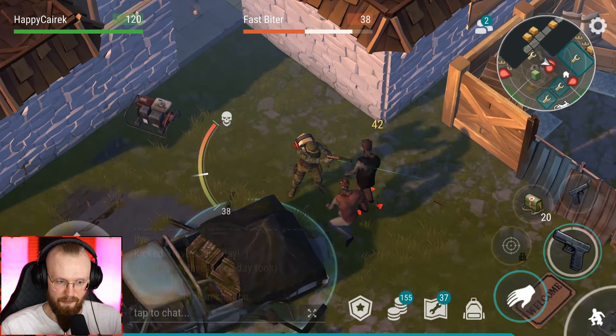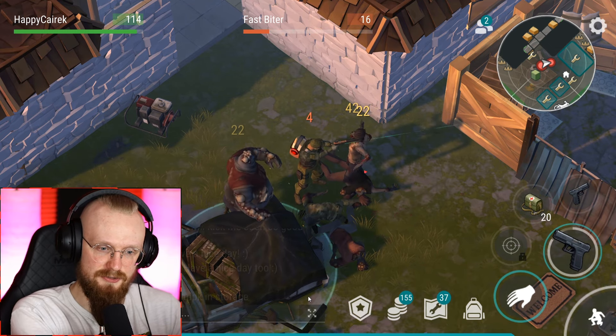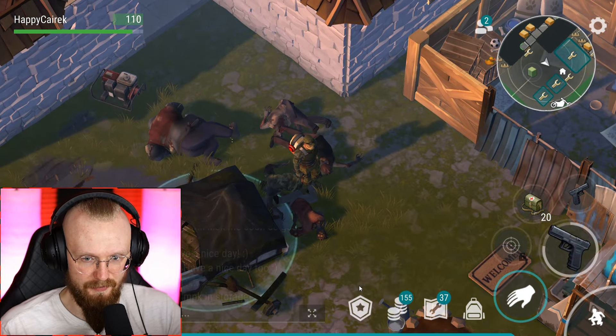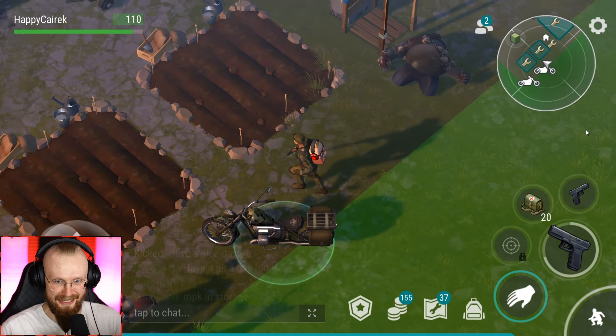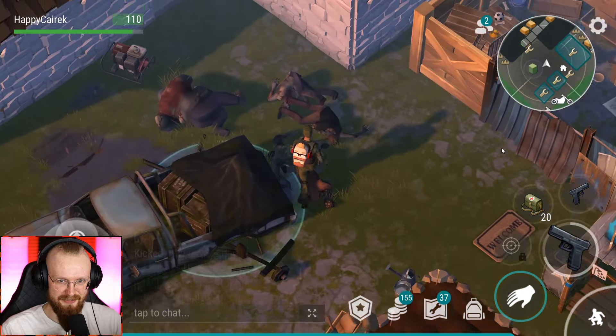We could bring this generator back to the base, but as you already know, sometimes there is an event in the sewers where you have to pick up a generator, so I'm not gonna bring more generators to the base. Oh, also this guy has a chopper — I didn't even know that. Let's loot his chopper. Inside of the chopper we're gonna get a Glock. I don't think I've ever gotten any guns inside of choppers. Alright, that's a great start.